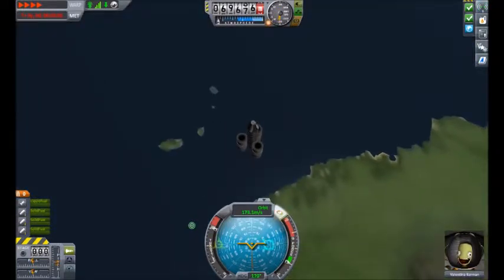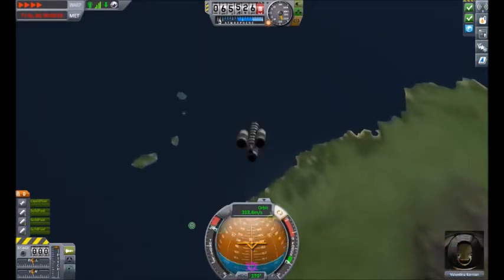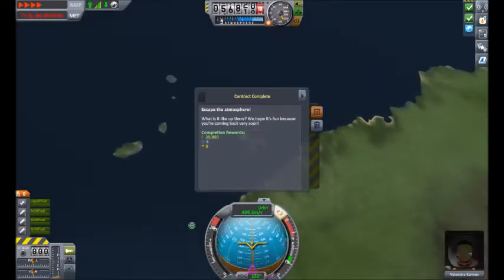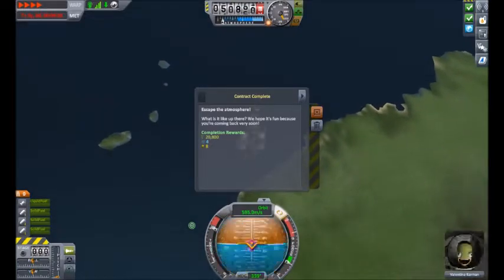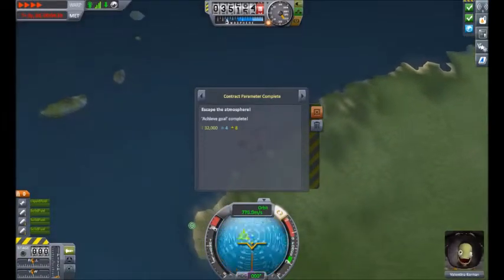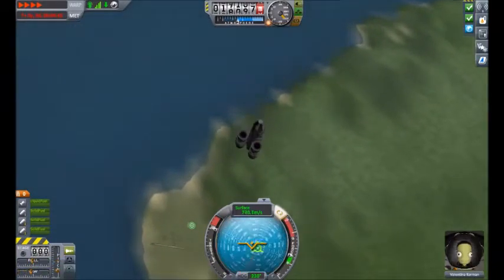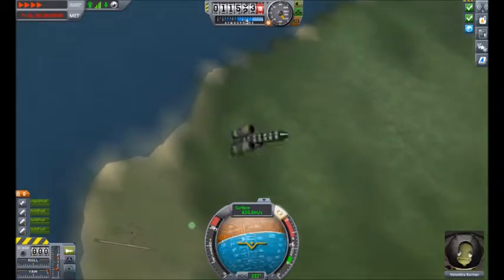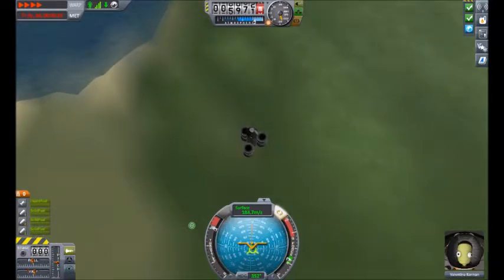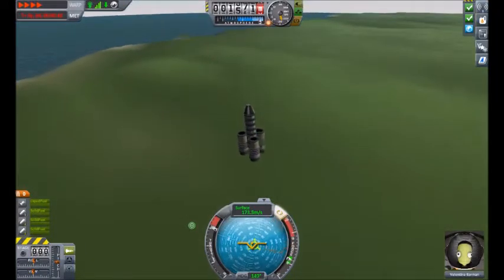So we're coming back down, which means we're going to die. Rest in peace, Valentina — you lived a good life, but it's time to die. We're escaping the atmosphere. What's it like up there? Fun, because you're coming back very soon. Fun escape-the-atmosphere goal accomplished. Let's try to stabilize this and increase her chance of survival. This isn't going to work, is it? Nah, she's dropping too fast, she's going to die. The rocket's not going to cushion her at all.